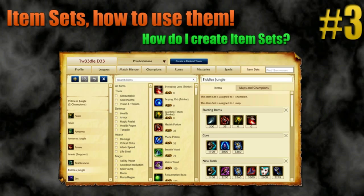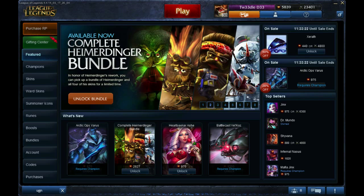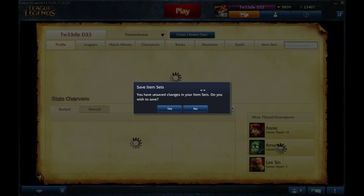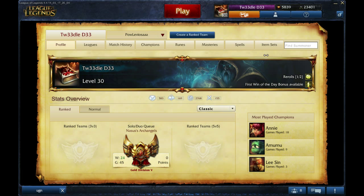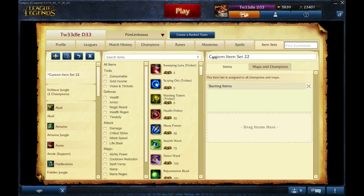So let's get on with it. To find the item sets, go to the profile up the top — that should open your own — and then click on item sets, which is on the top right-hand side. We're going to click the plus to make a new one, which gives us a custom item set. We're going to change the name to say Orianna as an example.